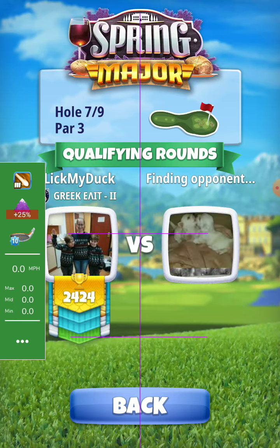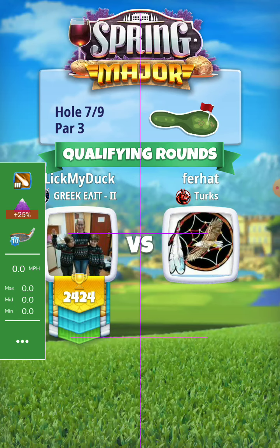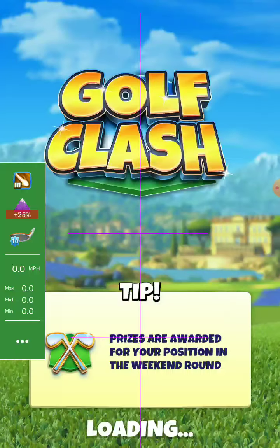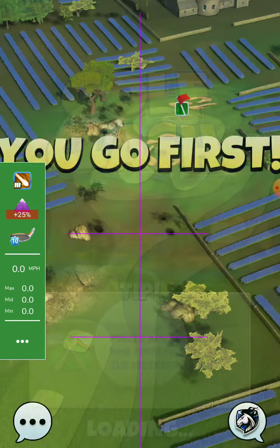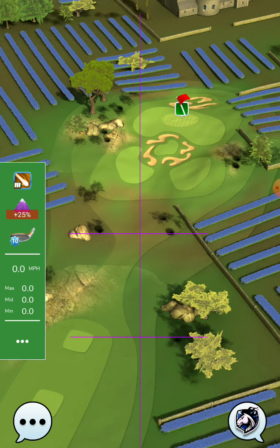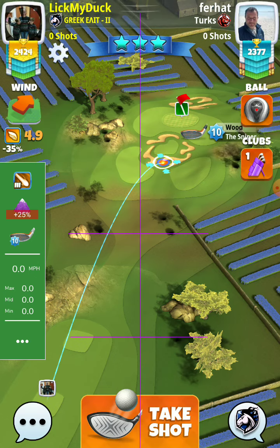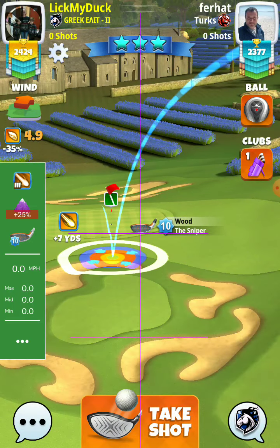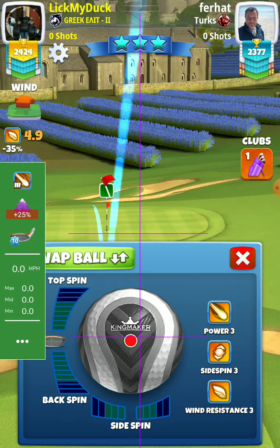The yellow ring is almost at the line of the rough on top, and you have to pull straight. Don't make any underpower or overpower — it's a difficult shot, but it's the best way for an attempt at the hole in one. 3.8 backspin only.